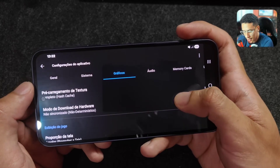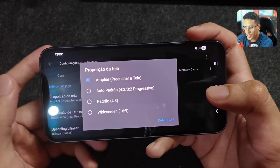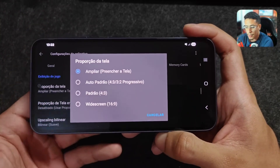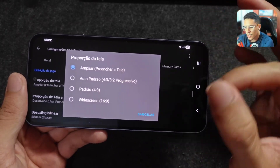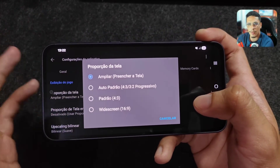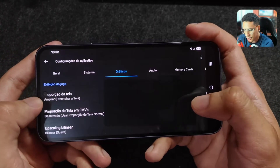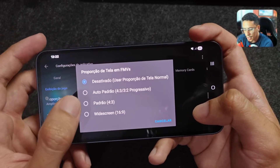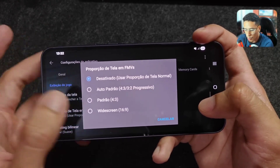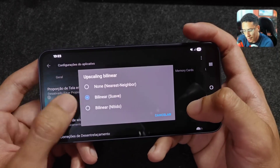Set Texture Blending Accuracy to Minimum, and Texture Preloading to Full Hash Cache. Set Hardware Download Mode to Unsynchronized. For screen ratio, I recommend leaving it as default — either 4:3 or widescreen 16:9 — because filling the screen adds more pixels to render, making it heavier. For the Full Motion Video screen ratio (cutscenes), you can leave it on standard or set it to widescreen. For Bilinear Upscale, set it to Smooth Bilinear.